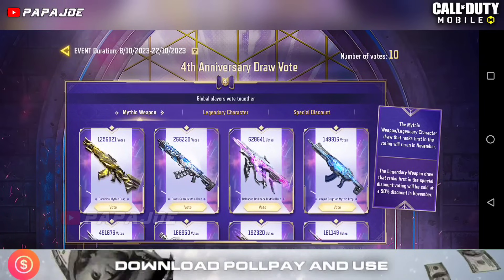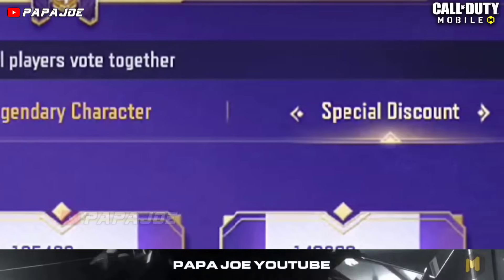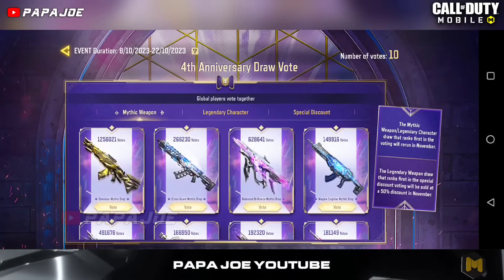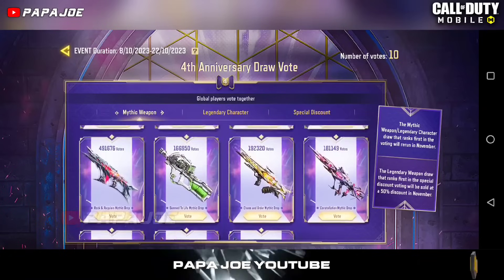The voting is divided into 3 categories: Mythic Weapons, Legendary Character, and Special Discount. For Mythic Weapons, you can vote for a skin between 11 different Mythic Skins which will return in November for the 4th anniversary.